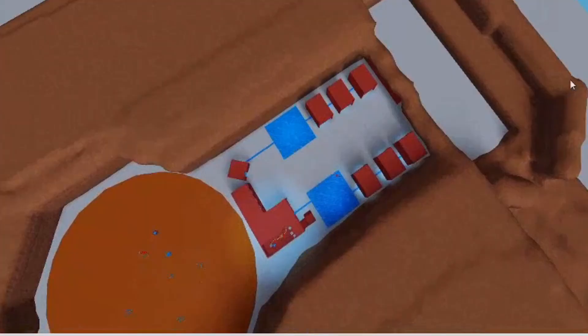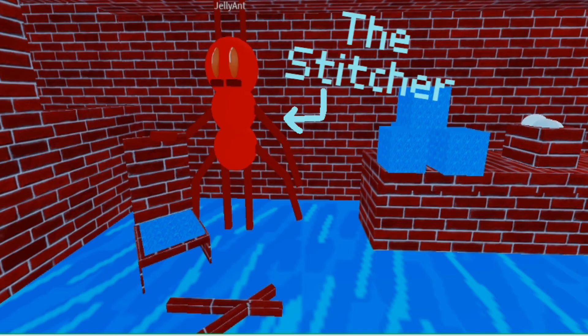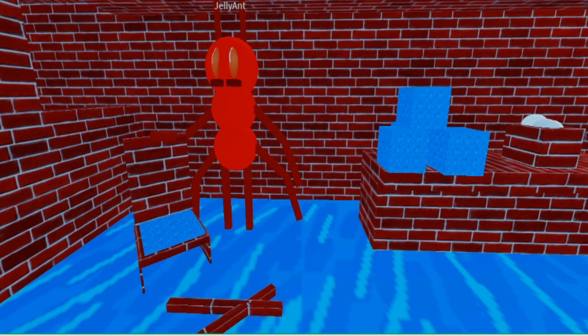Solar carpets, ropes, and beds are all stitched together by our friendly Stitcher ant. Now watch his stitching animation as he begins to stitch a bed. Wow, that actually looks pretty good. And bada bing, bada boom, there's a bed for you.